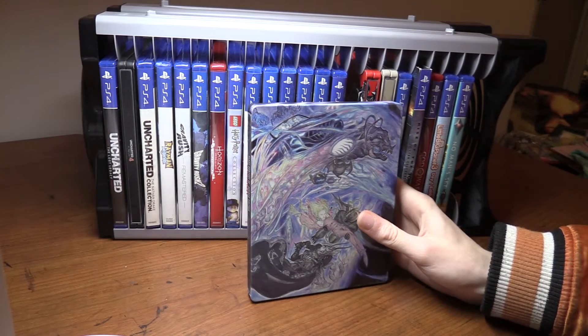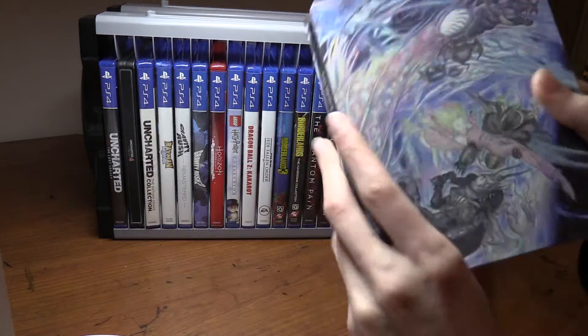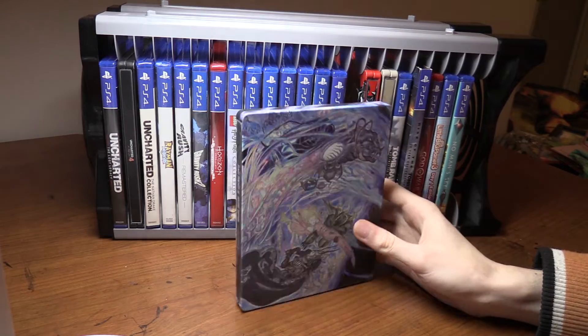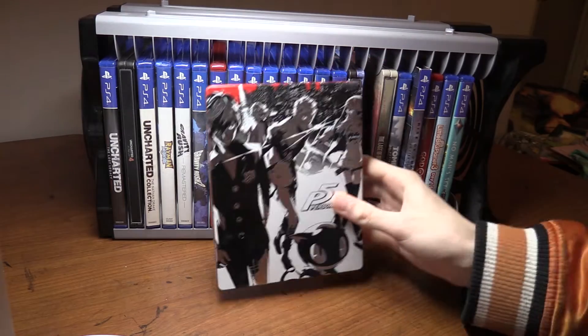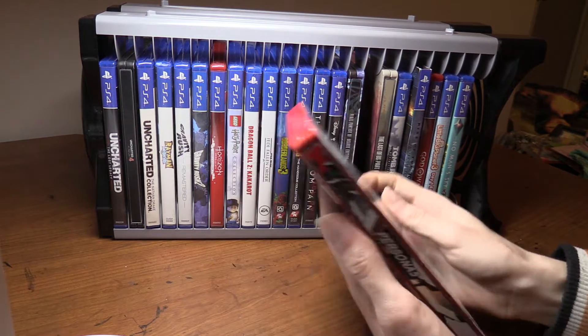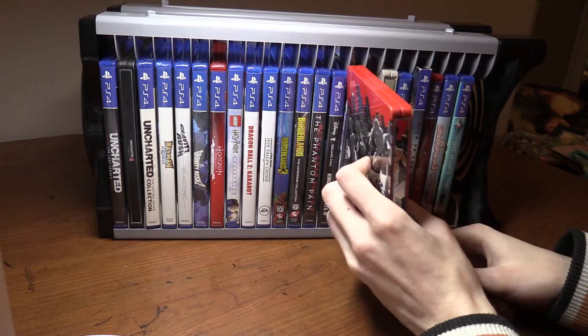Next is Final Fantasy XV in a steelbook edition — it's beautiful. It comes with the movie Kingsglaive featuring Aaron Paul from Breaking Bad as the hero. You play as Noctis the Prince, hanging out with your friends and allies. Next is Persona 5, which is super stylish and awesome. There's a manga for it now and Persona 5 Strikers is coming. I got the Take Your Heart edition and this steelbook is one of the best I have — the music is spot on and the gameplay is super fun.